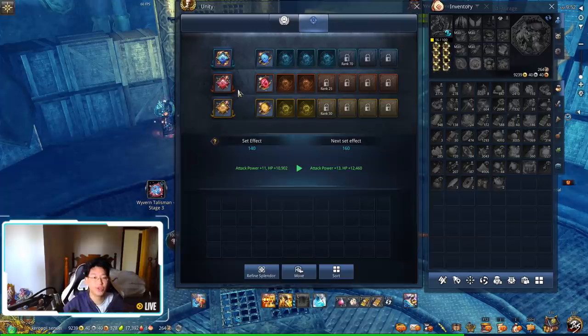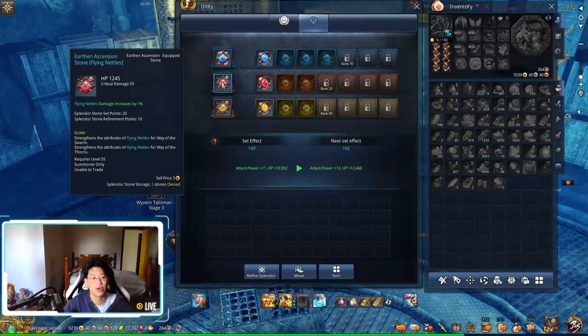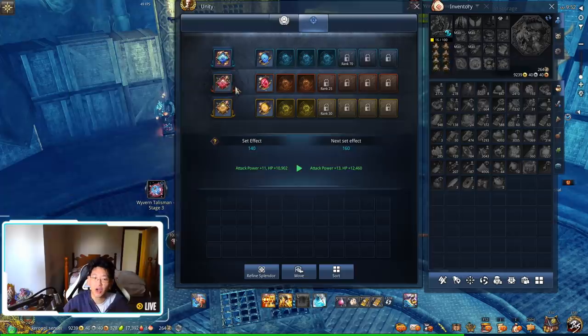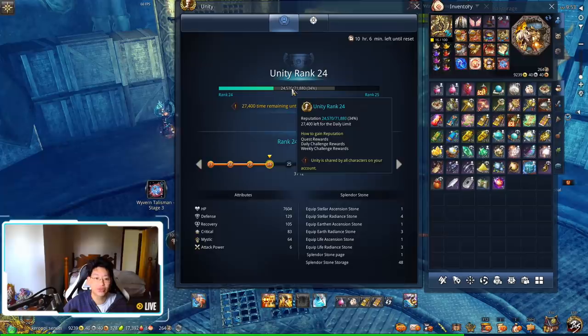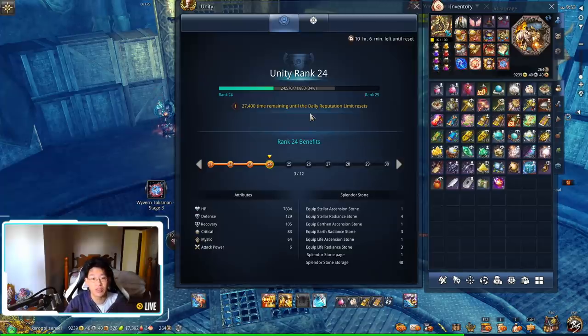The stones themselves, however, are not account-wide — they are bound to your character. For example, if I have an earthen ascension stone with flying nettles on my summoner, when I log onto my gunner, the gem page will be empty. I'll still have the empty slots from my unity rank, but I'll need to purchase and insert gems for each specific character to gain the set bonuses. The unity system also gives end-game players incentive to help new players, since you want to do as many dungeons as possible to grind unity rank reputation.